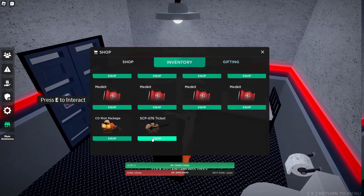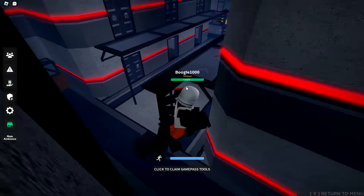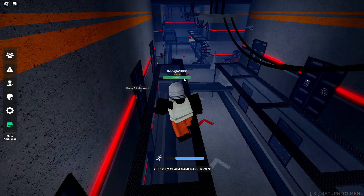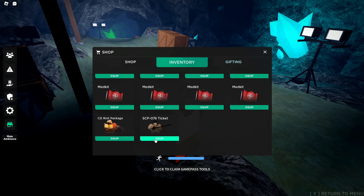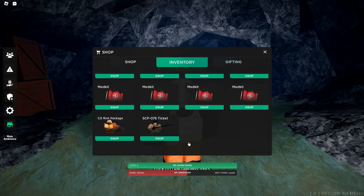I'll do that right now. Equip. Still 100 seconds. Okay, we have to camp the button — camp the 100 second button. A few moments later... Oh my god, 11 seconds guys. 11 seconds. 9 seconds. 4 seconds. 2, 1.